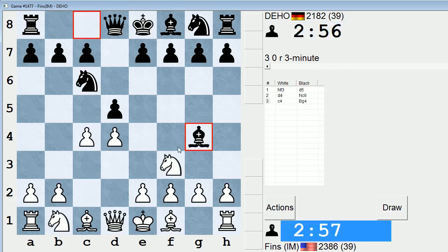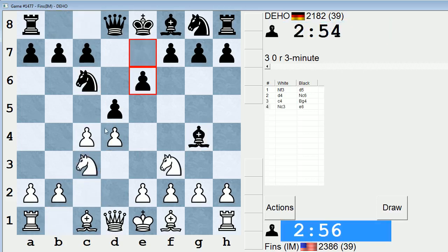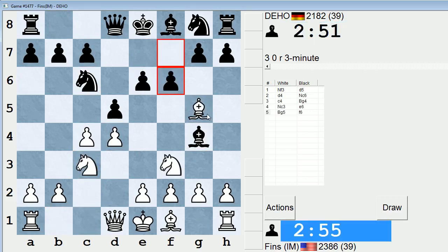Looks like it'll be a Chigorin. I'll play a line that I usually play against this, which is just Nc3. I don't like messing around with the cxd5 lines.